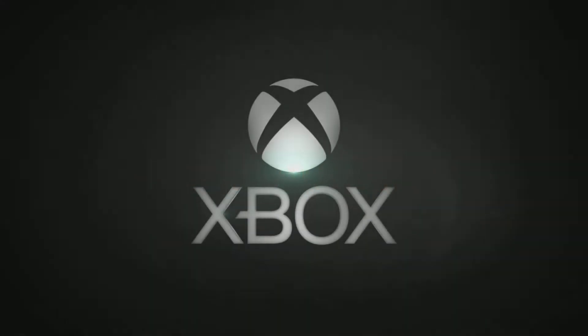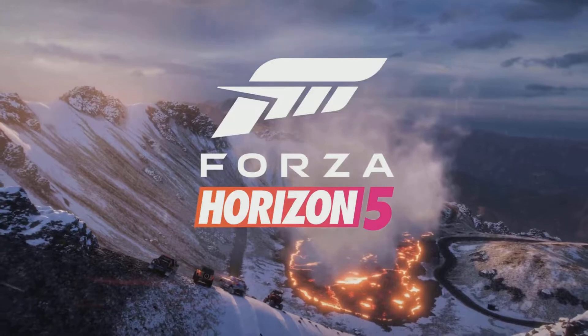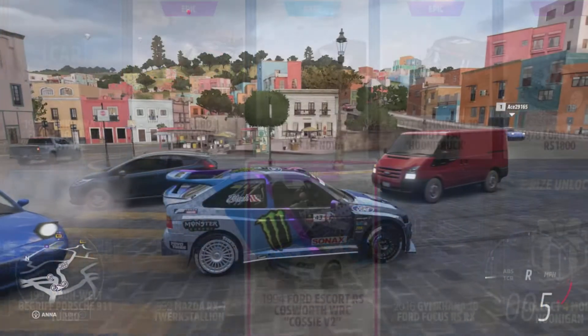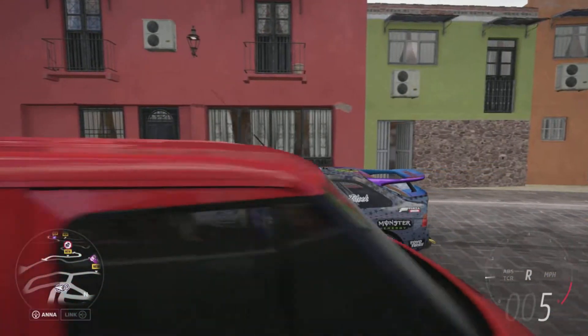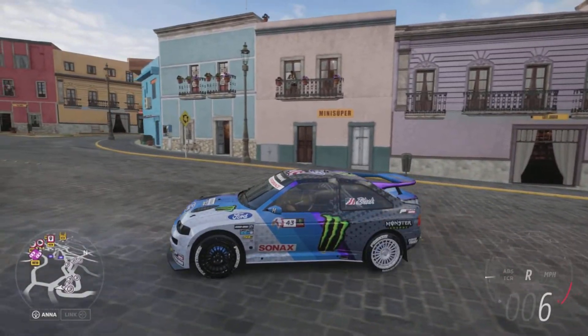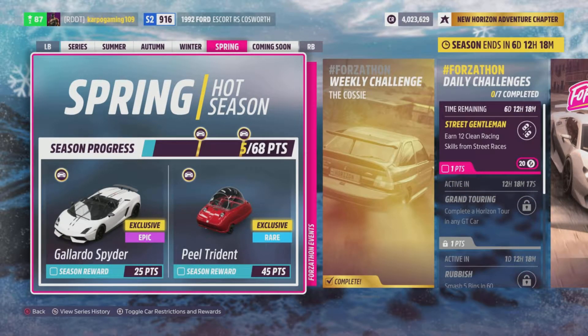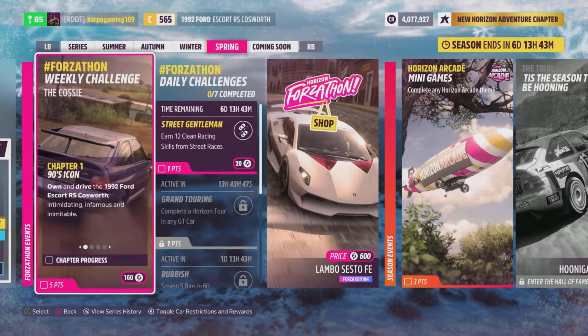Hey, what's up everybody, welcome back to Carpool Gaming and another Forza Horizon 5 video. Today, ladies and gentlemen, I'm going to show you how you can get the 1994 Hoonigan Ford Escort. It is pretty amazing — you can get it this week during the weekly Forzathon challenge. We're going to bag the Cossie, and this is a step-by-step guide.